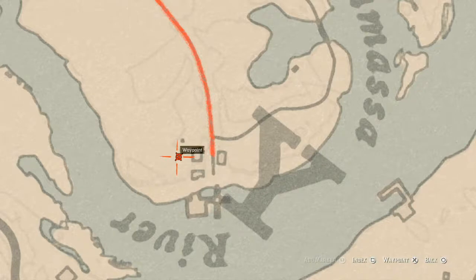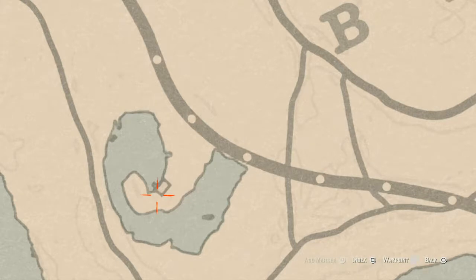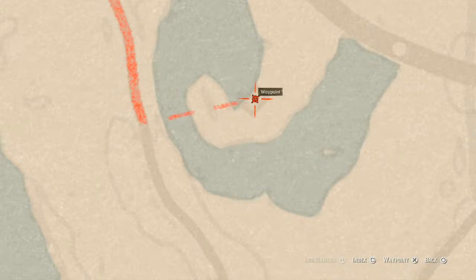Down here at this shack there are two things. One is at the back of the house — come over here with your metal detector and you will get another random lost jury. Inside the house there's a family heirloom on the red love seat inside this cabin, which is a rosewood hairbrush — go get that as well.